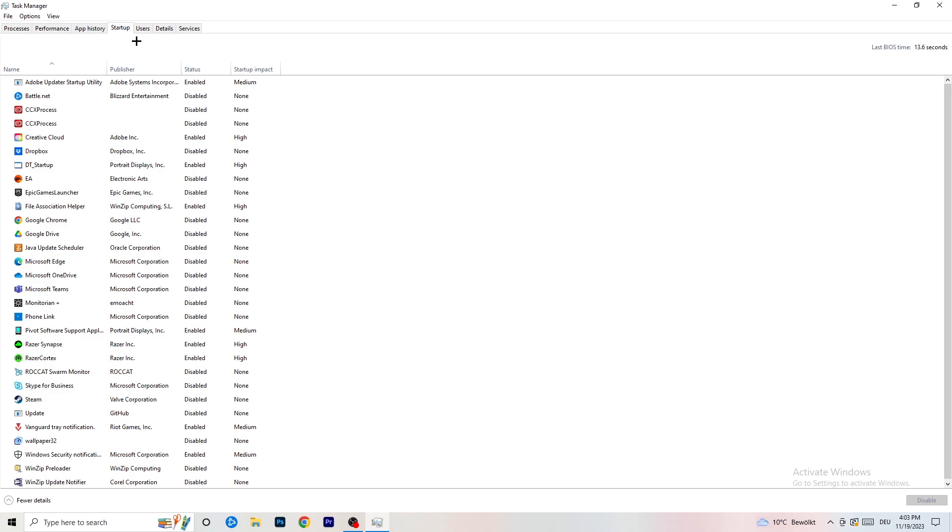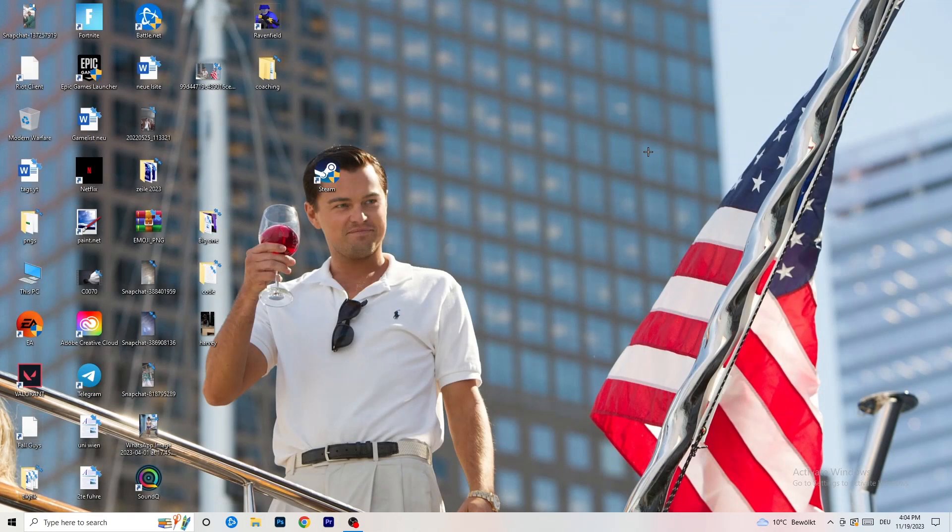Now click on the Startup tab in the top left. A lot of problems start here. If you have too many programs starting when your PC boots and running in the background without you knowing, it will cause FPS drops — especially on a low-end PC. Right-click any programs you don't want to run at startup and click Disable. Once finished, close Task Manager.